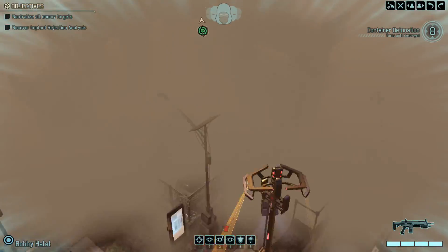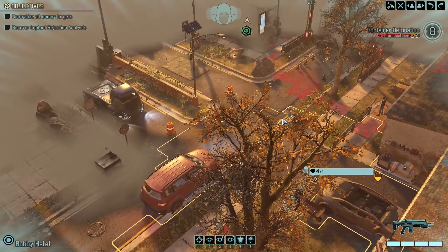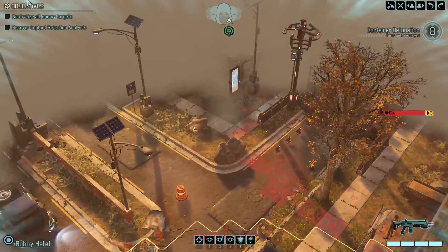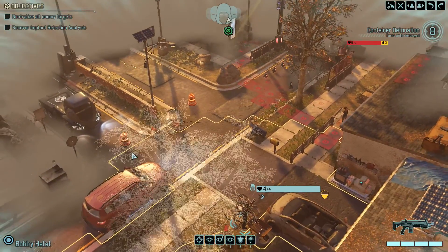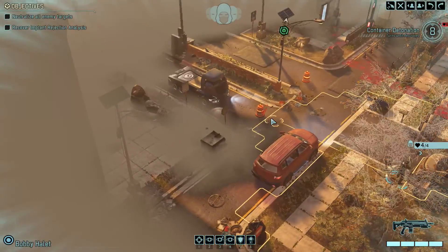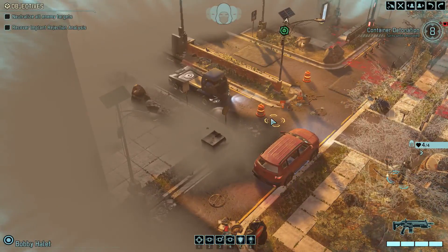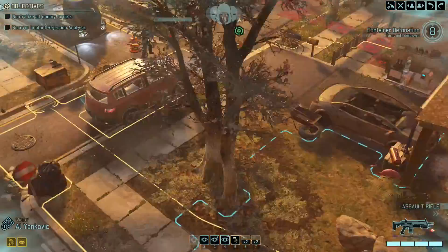Turrets straight away. I don't like that. We can't sit around trying to take it out because we don't really have the weaponry. So I suppose we're just going to have to run around it and hope that no patrols come into us while we're all a bit out of position.